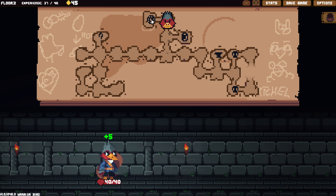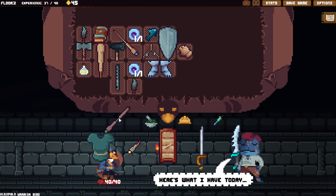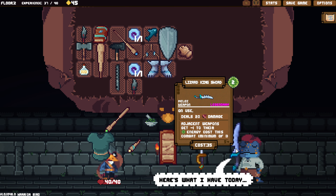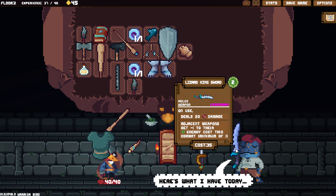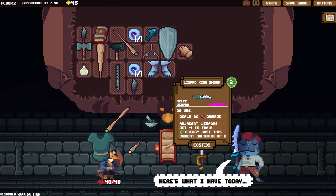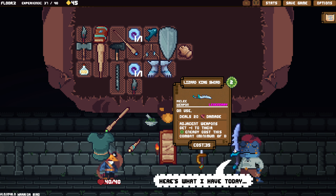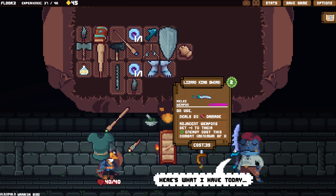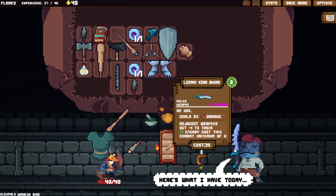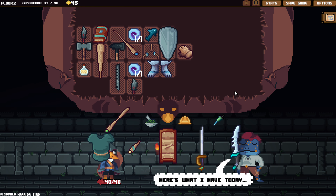Sure, let's grab that. Alright, let's see what he has. So there's some heals, okay. Adjacent — okay, hang on — Lizard King Sword: unused deals 20 and adjacent weapons get minus one to their energy cost this combat. That's interesting. I don't know if I want to spend all my money on that though.